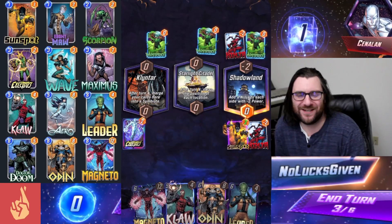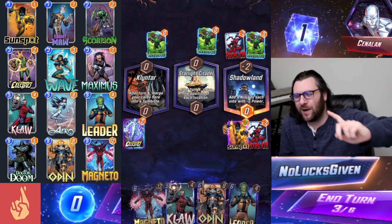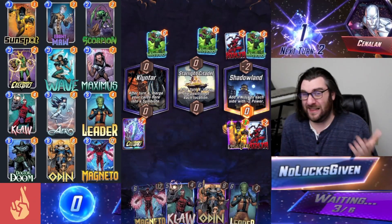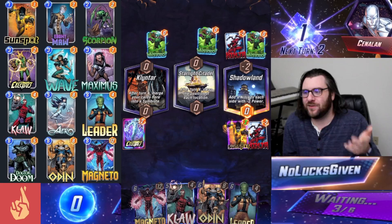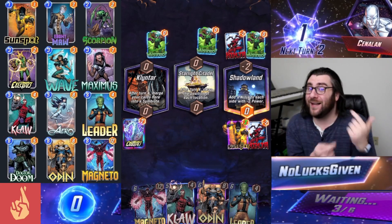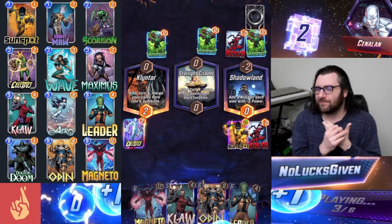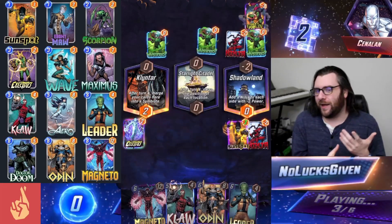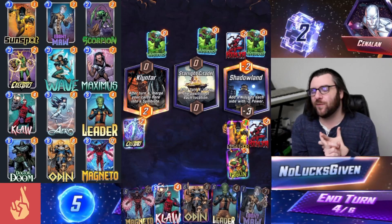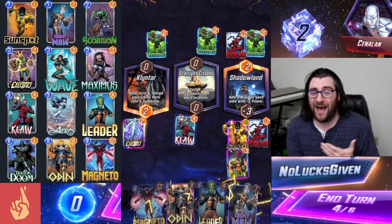That's what we can do in this deck with Electro being that little bit of ramp. One thing I wasn't sure of — still a little bit confusing — I'm going to go ahead and snap because I think I understand how this works. I thought maybe Clintar would activate consuming our Electro, and then Starlight Citadel would swap the positions of the various locations. They both say 'after turn four' so I didn't know which one was going to happen first.